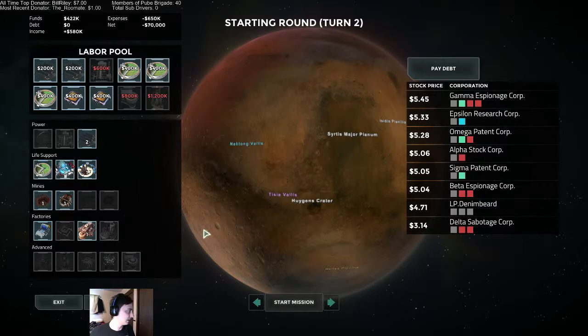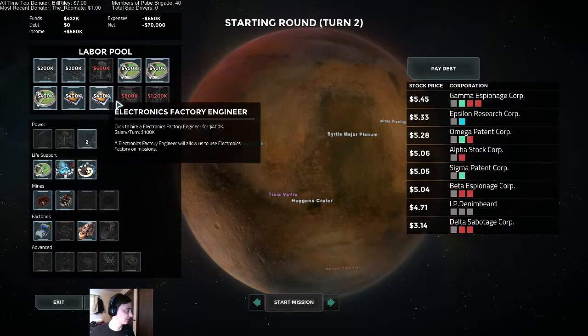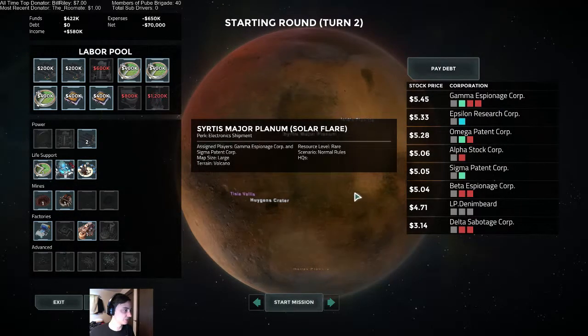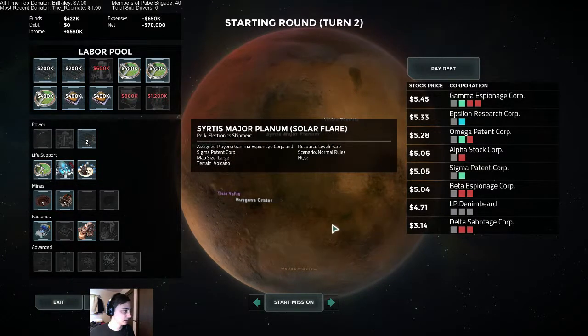I think we're going to just stick with what we have here. I'm tempted to get an electronics engineer. We're going to do solar flare, which is really good for solar panels. It might make us buy a solar panel, but I like keeping our funds in case of that debt. Let's just stick with this for now.